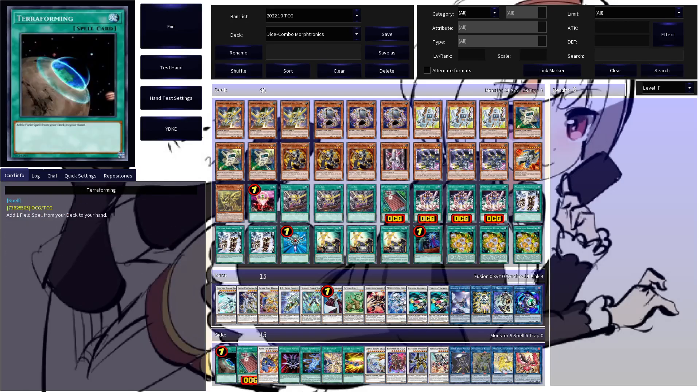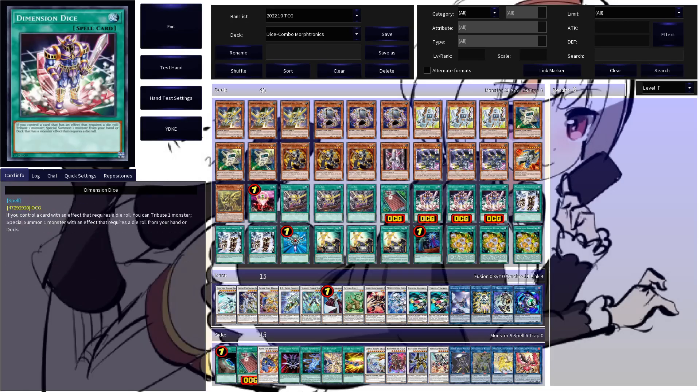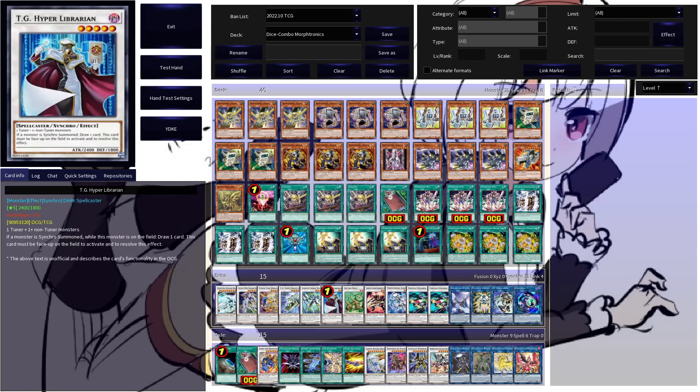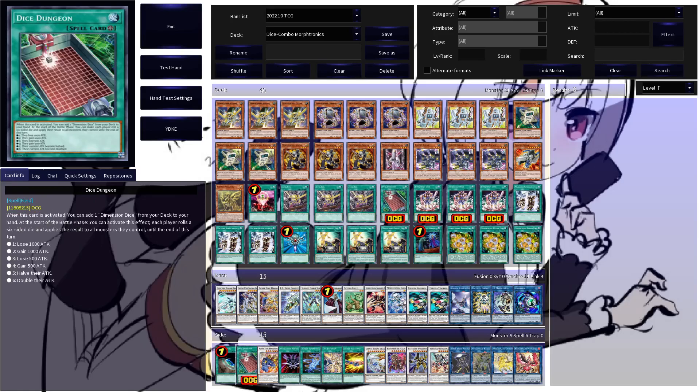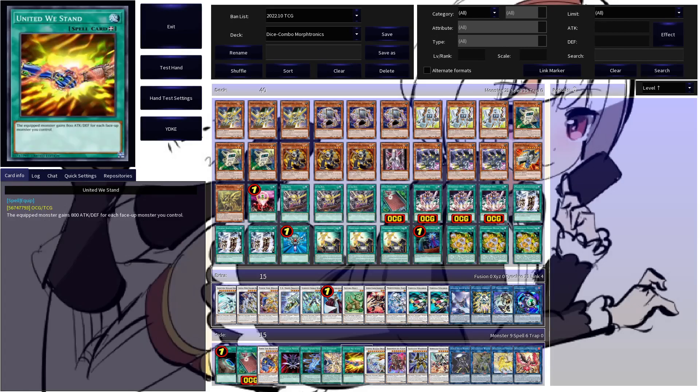In terms of card options, you have quite a lot, which is the beauty of Moftronic builds nowadays. You can choose to play more Dice Dungeons, play Terraforming, and generally more copies if you're looking for that. I don't think it's all that necessary because Dimension Dice is a pretty good card already on its own, and in most cases you can draw into it off the Librarian, but if you choose not to commit for the Librarian, this might definitely be an option. If you find space for three equip spells, Power Tool Braver Dragon is still an incredibly sick card — having an in-archetype negate that can be highly protected or just get big is very nice.